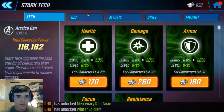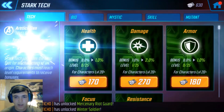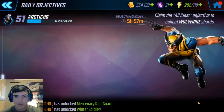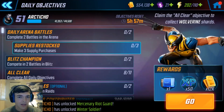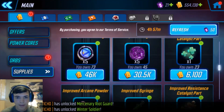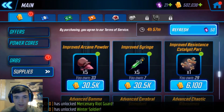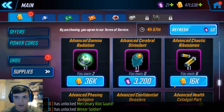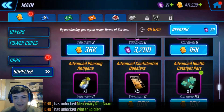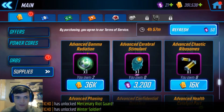Stark Tech - let's upgrade Damage and then upgrade Health, that's good. Daily objectives - let's claim that right there. We've got to do some supply purchases, so let's check in here. We're kind of low on that - we need this for bio and Green Goblin. Let's pick this up - we don't have any of it, the other stuff's fine.